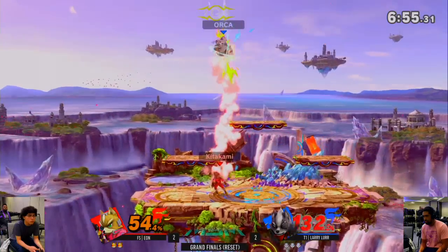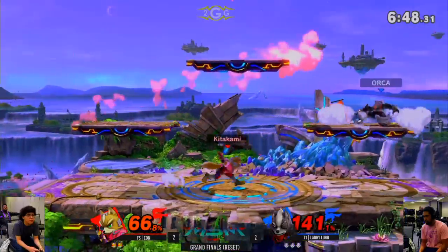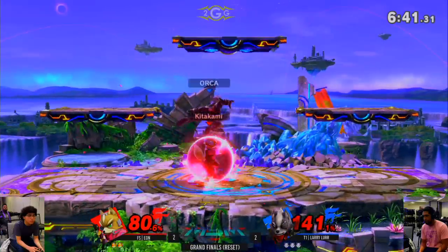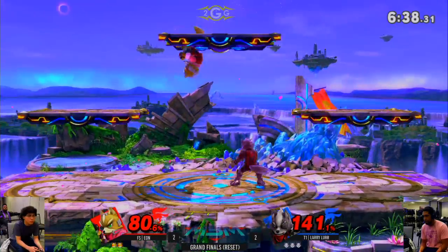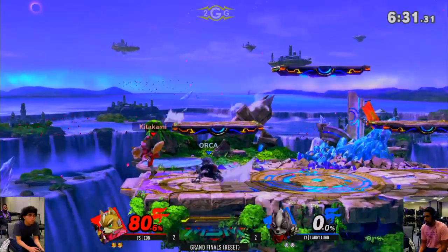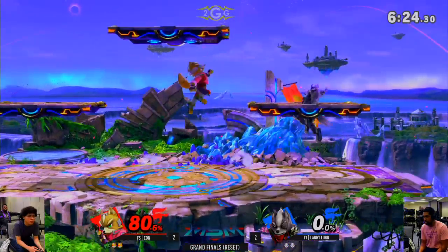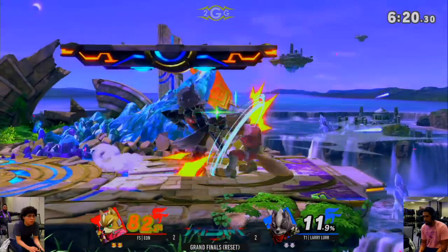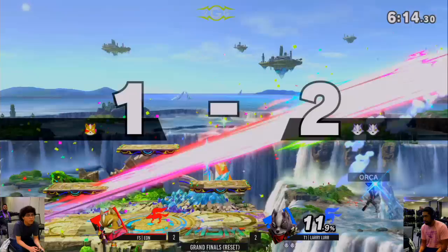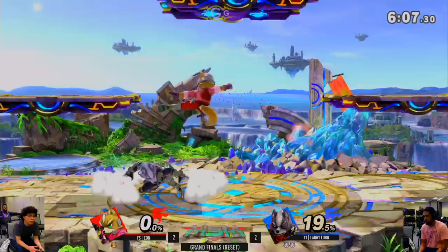Let's see here — the chain grab. Tech chase? I thought that was a free down smash, but he goes with a gap attack — very smart. No shield poke. Eon's fishing for the kill, knows he needs to take this stock and get back in the game. Larry knows it too but does something really unsafe. Eon's low percent combo game has been amazing — down throw, forward tilt, no double jump available, and he gets the head start! Larry called out the jump perfectly and now has an even bigger lead.